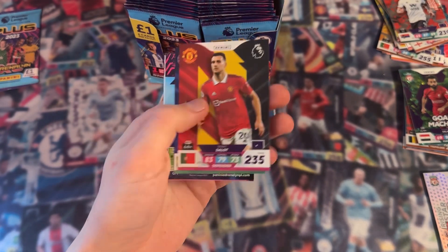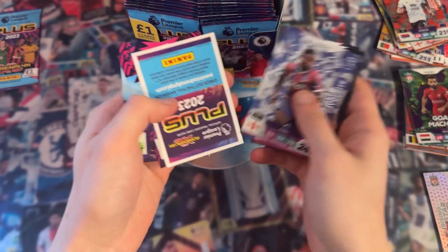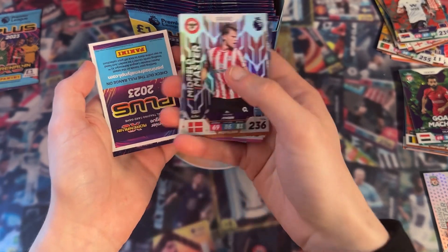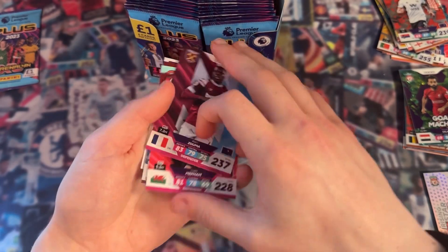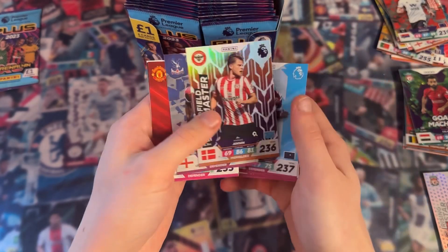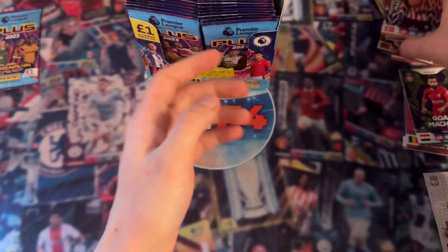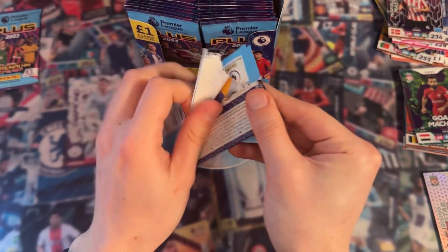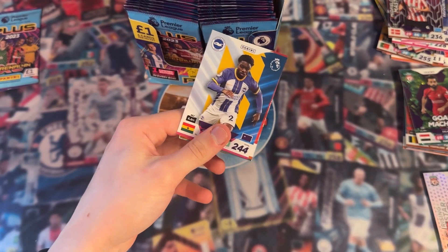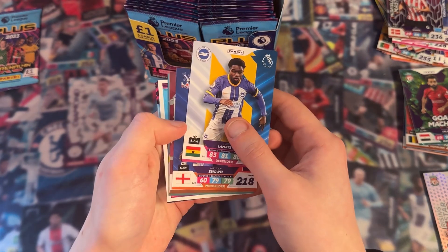Next pack: Diego Dallon, Pierre-Emerick Aubameyang - fans favourite, Marc Goehy, and the other special is Midfield Master Matthias Jansen. We also have Kurt Zouma, Chris Mepham, and the free digital pack. Now this is going to be a while to get through all these packs - there's quite a few here. I'm going to put the rubbish on the floor rather than on the desk because it's going to take up too much space.